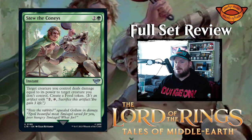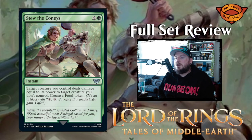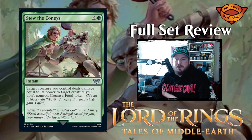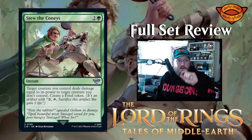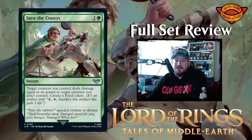Stew the Conies — two colorless and a green for an instant. Target creature you control deals damage equal to its power to target creature you don't control, then create a food token. That's a bite spell right there, and you get the added benefit of a food token. It's a bit expensive for a bite spell, but you pay the one extra mana and you get a food token — I'd take that deal.